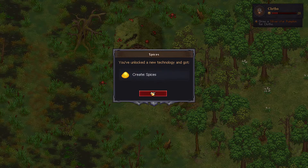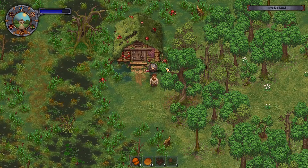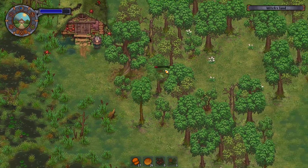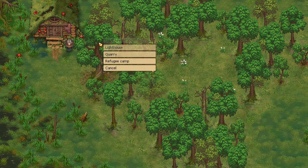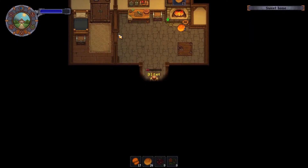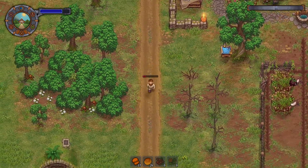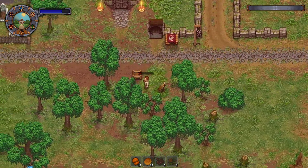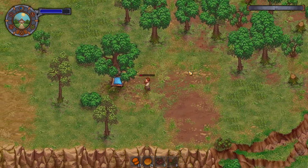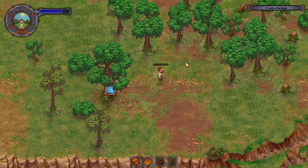Now we can make spices. Oh gosh, I've already forgotten it. Can you tell me — was it salt and health solution? I think it was. Do we have salt? I don't think so. Let's go home. I think we get salt from cremating dead people, don't we? And we haven't any dead people here. Can make dead people — we're going to need eight bellows for that.